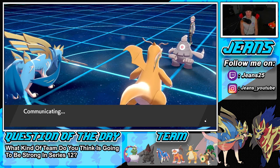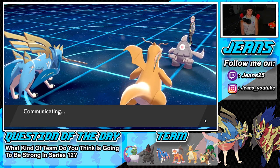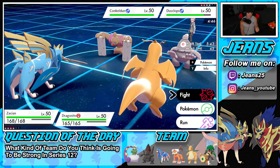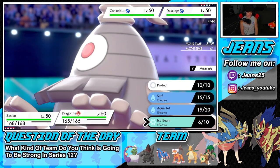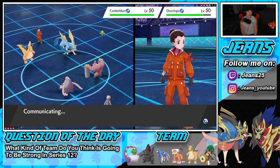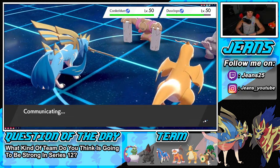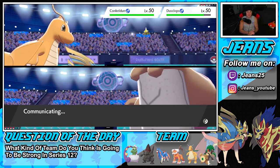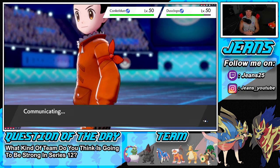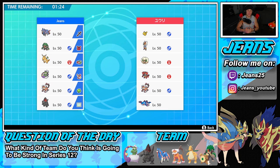He's probably going to quit. He throws out Conkeldurr — I was thinking Rotom-Wash but okay. He might just Mach Punch but I'm going to go for it. Do I freeze the Conkeldurr? Yeah — if we get this freeze we are never allowed to play again! He cancels battle — GGs! That is a 10% chance with Ice Beam and he just quit. Three for three freeze calls!